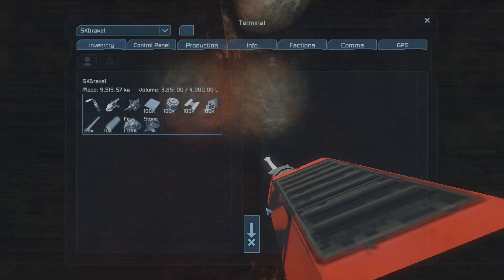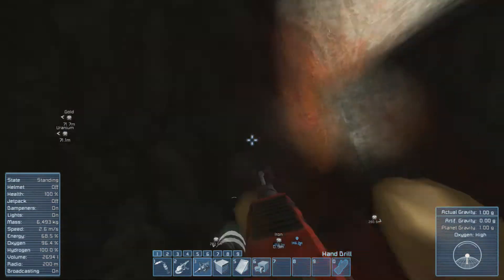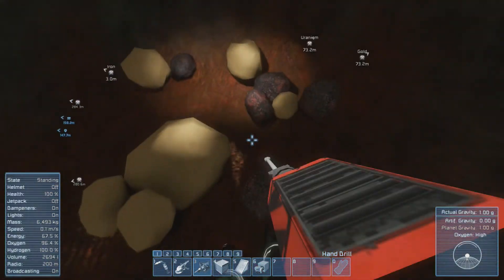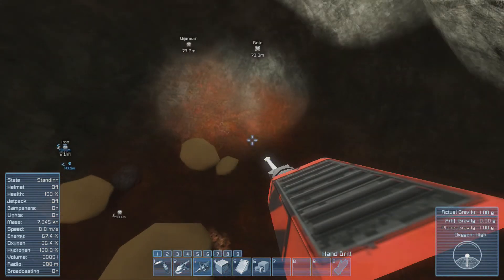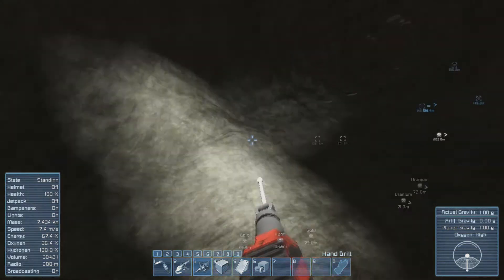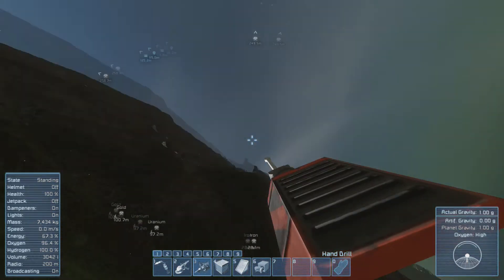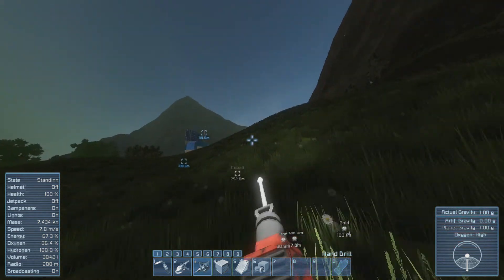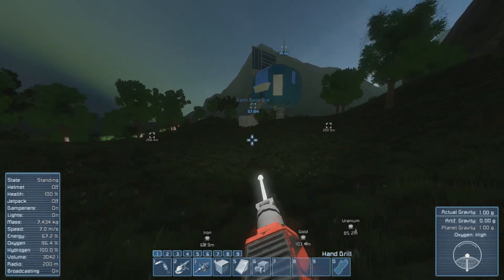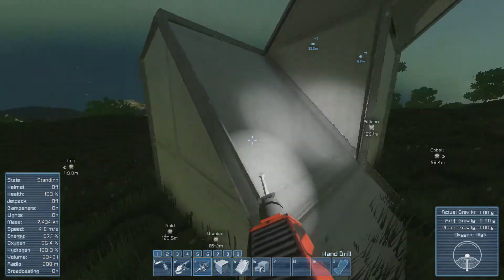I brought a whole bunch of junk too — I've got a bunch of junk I'm carrying around which is not good. I need to go get rid of all that stuff. Went up our little tunnel here. The sun is coming up — nighttime doesn't last super long. We should probably drop the antenna range down to like 500 meters. I don't want to broadcast to the world where we are in case there are evil corporations out there trying to take us over.